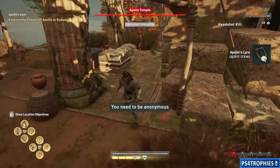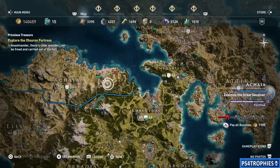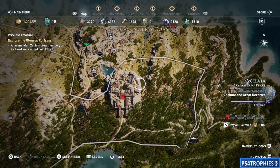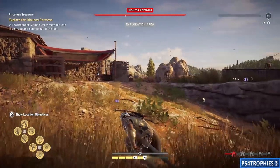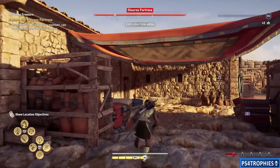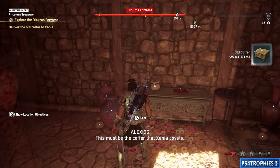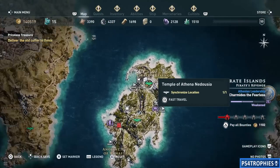Now at this point we're going to go back to Xenia. She's going to give us one more quest — this one is to find a coffer. It's going to be inside this fort, at roughly the two o'clock position inside one of the buildings. You should be able to navigate this fortress without being seen and complete it with full stealth if you're careful.